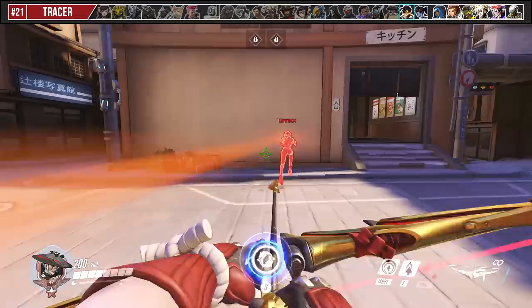Against Torbjörn, try not to waste your Storm Arrows on his turret. Instead, charge your regular shots and shoulder peek to minimize any damage he can deal back to you.